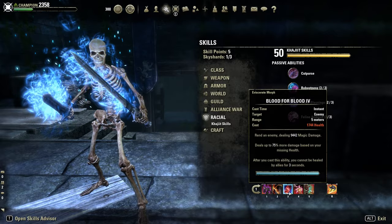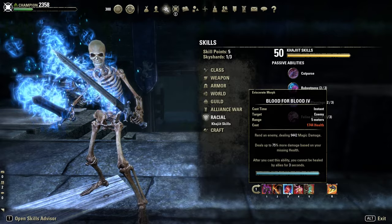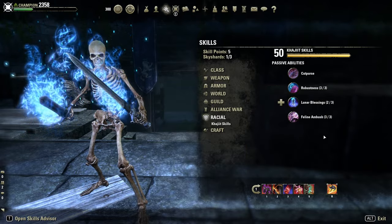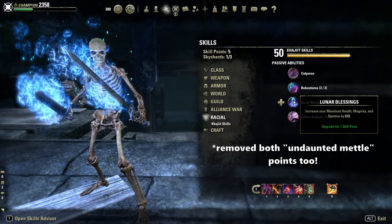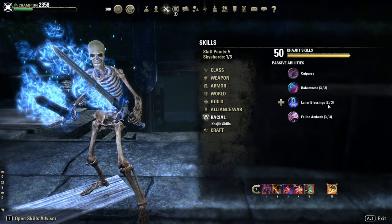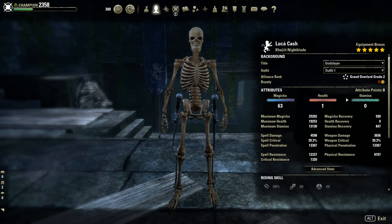So the first step is we need to adapt our HP. I'm on a Khajiit, which has an HP bonus passive. I simply removed one point from the passive called Lunar Blessings, and on top added one single point in HP.